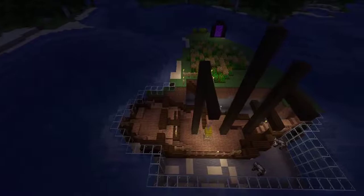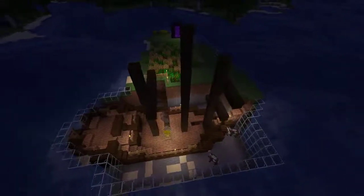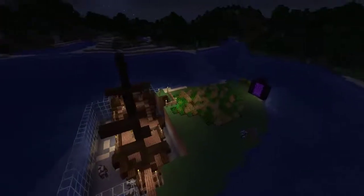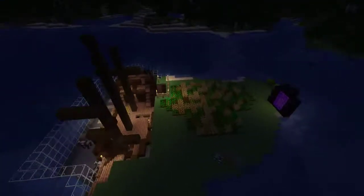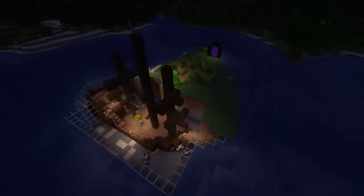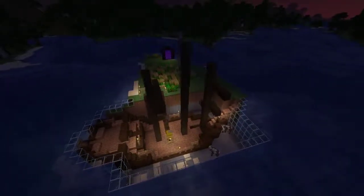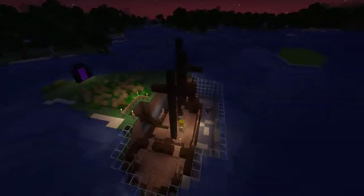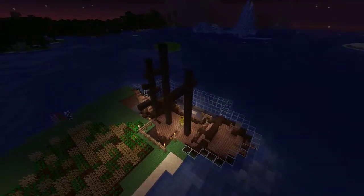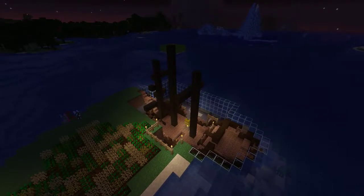We'll add some different lighting, take out the torches and put in lanterns. We've got our wheat field, carrots and melons — I want to find pumpkins, I want to get a chicken hopper going — all the different things you normally do in a regular survival playthrough I want to do with this. But this was just so cool, I had to do something with it.